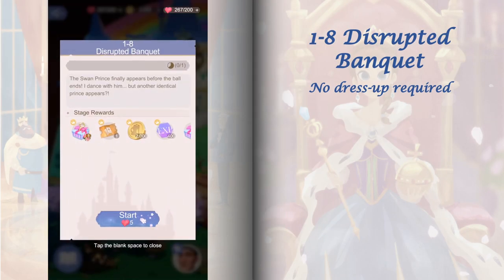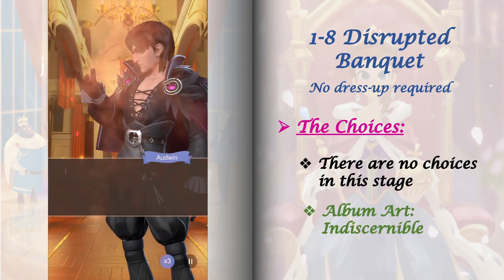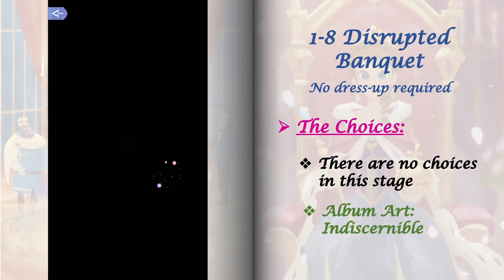Stage 1-8 is a no dress up stage and it also does not have choices, so let's just enjoy reading the story to clear the level. Clearing this level will also unlock the album art Indiscernible.